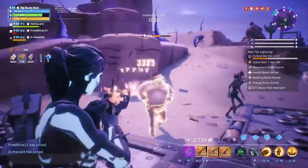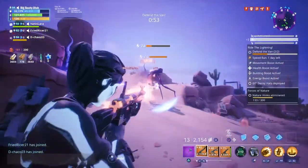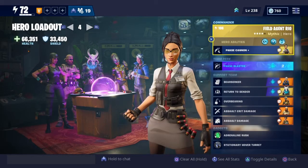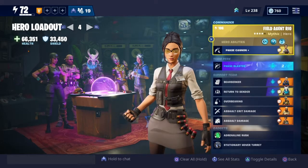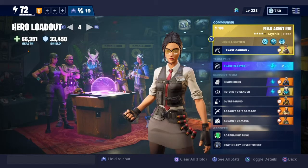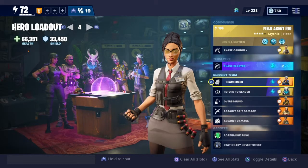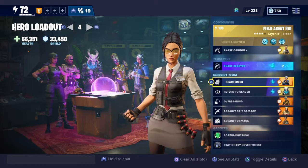If you don't have a First Shot Rial or a Bullet Storm Jonesy, this is probably the way to go in terms of assault damage. Field Agent Rael is supposed to be a more gun-focused outlander — not really focusing on her abilities, more so on her weapons. I am trying to make some of her abilities useful with the first three perks: Berserker, Return to Sender, and Overbearing.